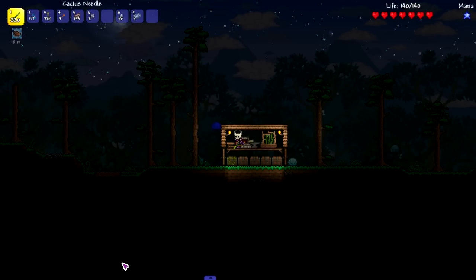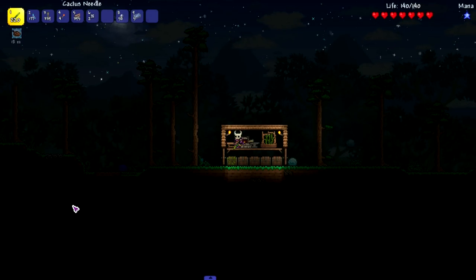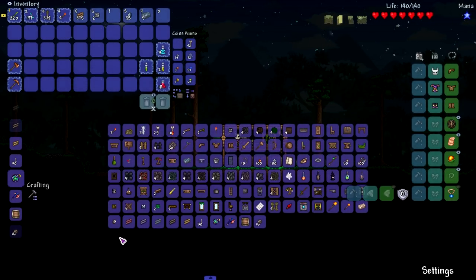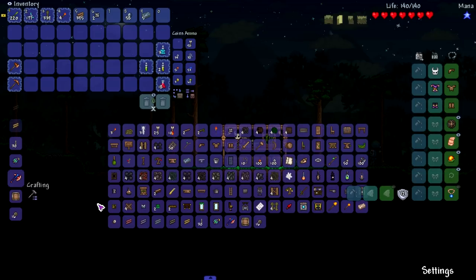Welcome back everybody to the Thorium let's play, throwing class edition, new update edition. I have the whole wiki up for weapons we can get. I completely missed the stone throwing spears but I don't think they're that strong so it doesn't matter too much. I don't even know how to craft them. Look at this — weird infinity allows us to make endless ocean throwing axes.